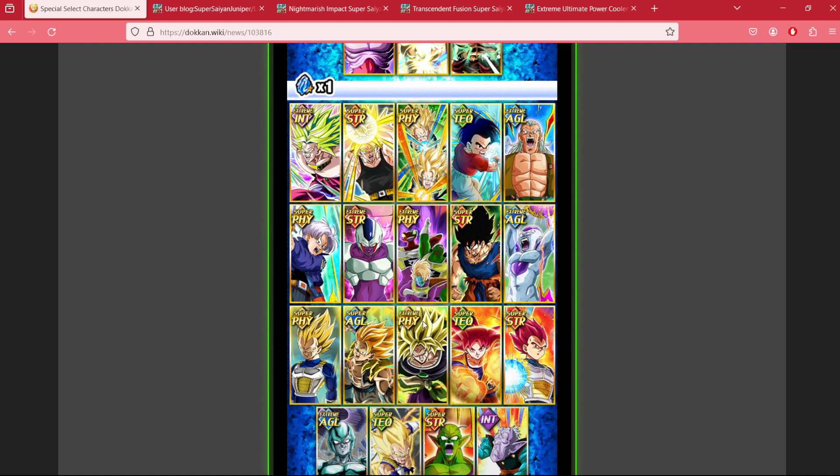For the TURs, should you decide to pick up one or two of the stones, there are only a couple of units I would recommend. Number one: do not pick up the banner unit TURs with one of your stones — they're just not worth it. Prioritize the Dokkan Fests. Otherwise, the best two choices for TURs are pretty straightforward.